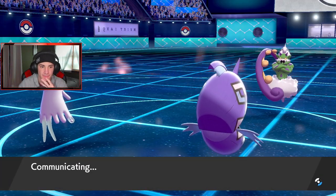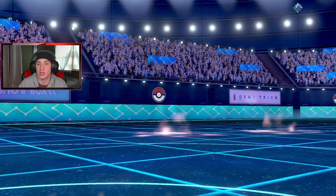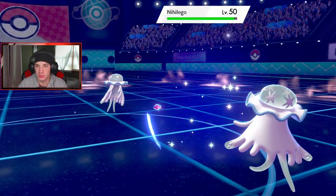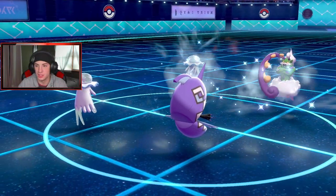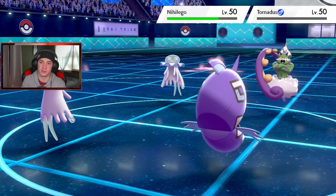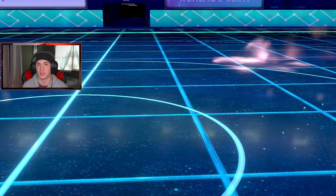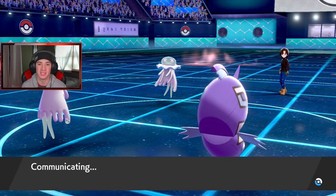I'll swap Nihilego into Earthworm — let's get my Choice Band Urshifu out here. Nihilego is gonna start slowing things down too. I'm gonna take out what's called Incineroar — Power Gem popping, Icy Wind coming out as well. Slow down there boys, slow down! We get that rolling. Big speed drop. But I think it's still technically plus one because of Tailwind — that's kind of how I've always played it.